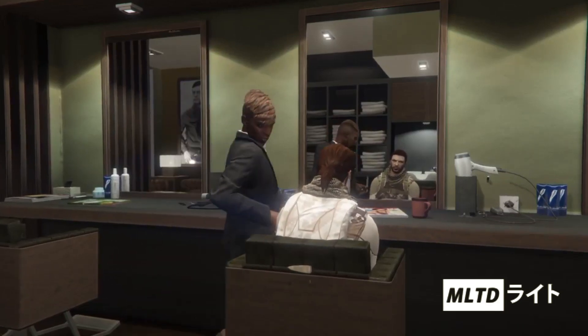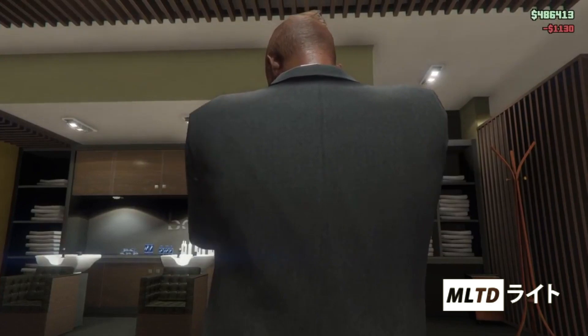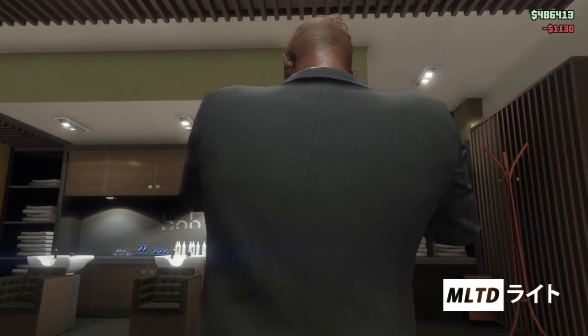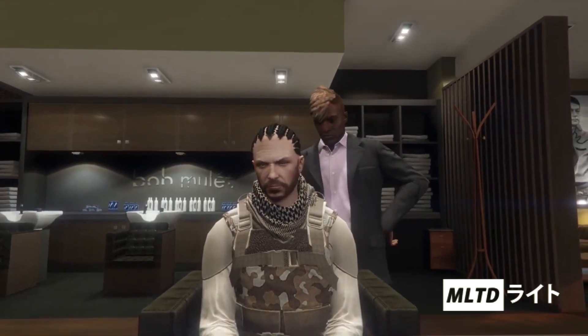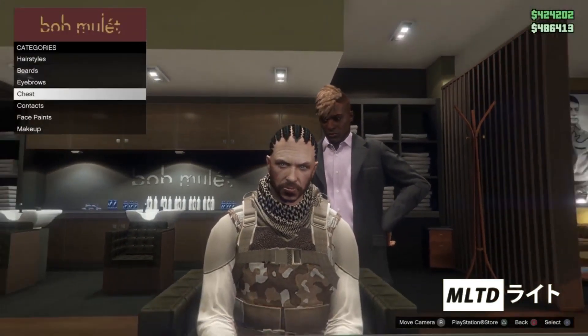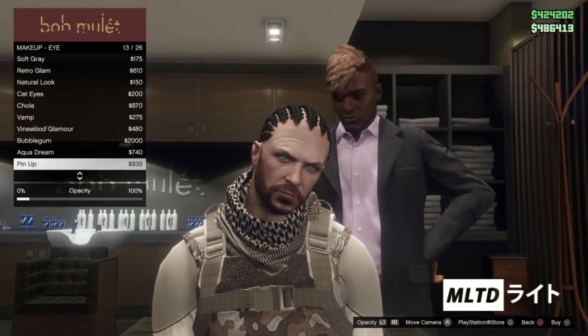If you want to change up the colors then by all means go ahead. I'd advise staying away from the browns and go for something vibrant like red, green, blue, or yellow, because when we get out of the chair and the hair glitches again it's going to almost look as if it's tattooed. Moving on to the last aspect of this outfit we're then going to go into makeup and then go into eye.